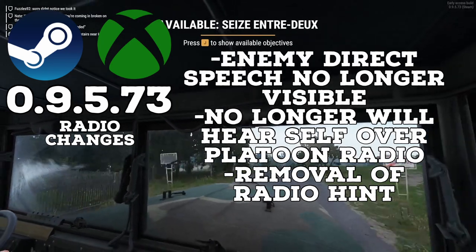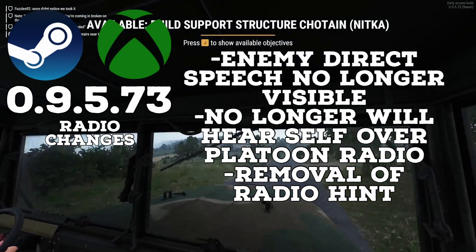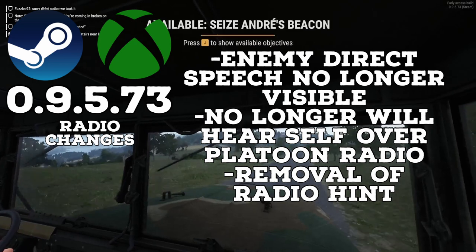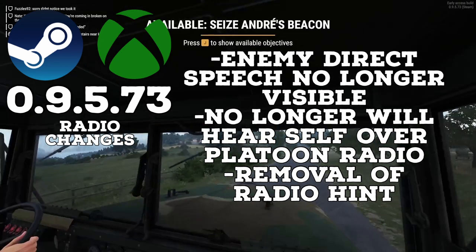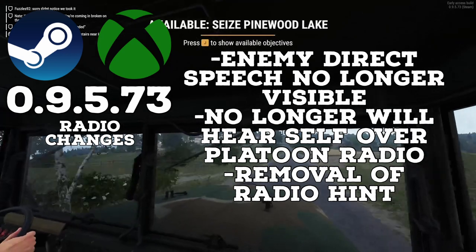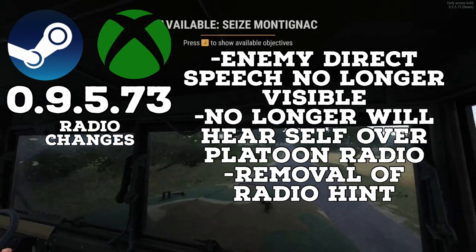Shifting over to the radio changes — they hinted at these in the last devblog, but now they're here. Enemy direct speech will no longer have a UI that is visible on your screen, receiving audio from a second radio while transmitting to the platoon channel will not result in you hearing yourself anymore, and the radio hint has been removed.